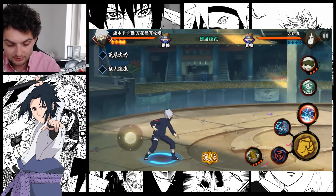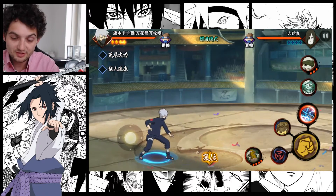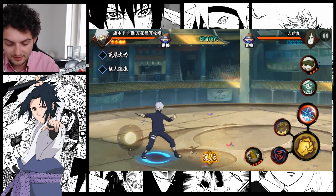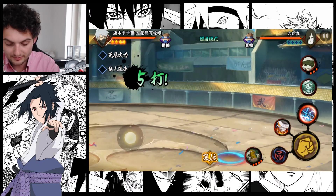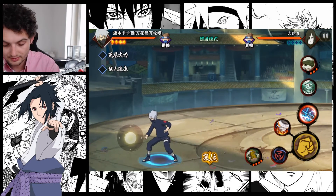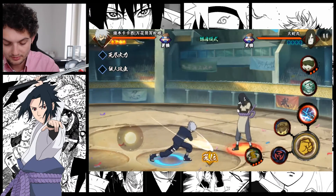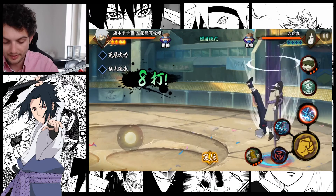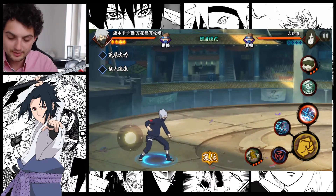He also has something very unique: after every normal attack his second special attack changes. This is the Rock type attack, then Water, Rock again, Wind and Fire. Most of the time what you're going to use is the Raiki combo — I have to finish the combo in order to get the Raiki. And most of the time that's what you're going to use.